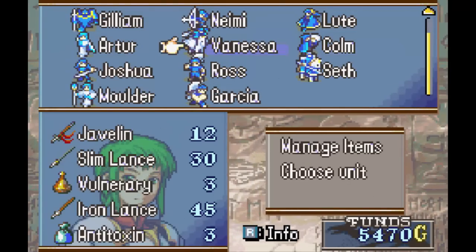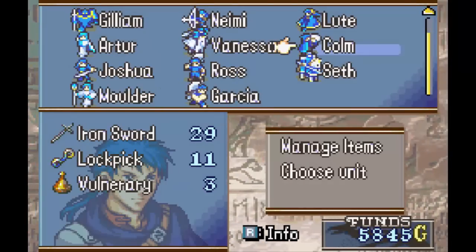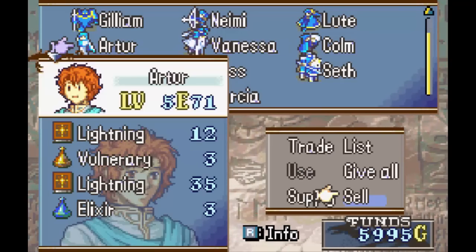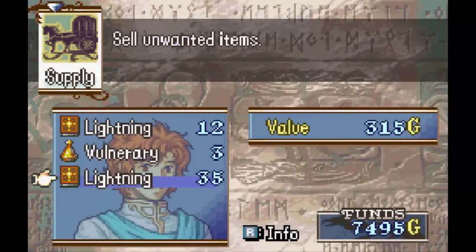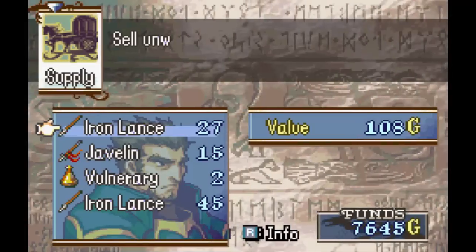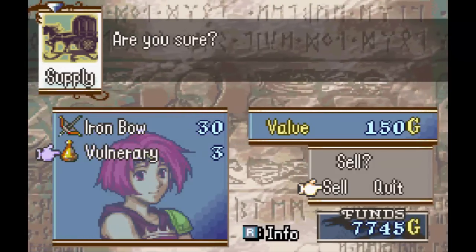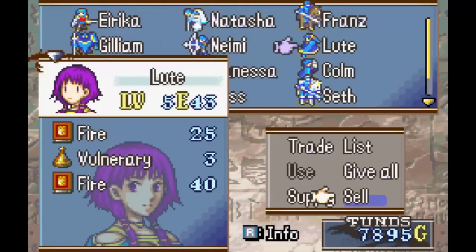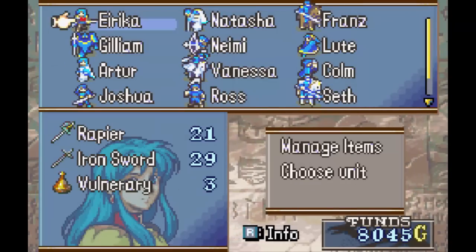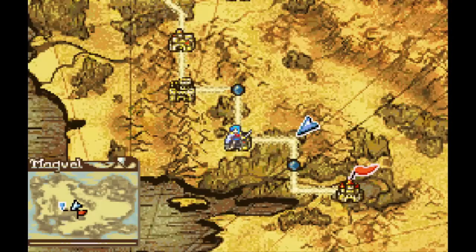Any other Vulneraries? Oh, we have a lot. I can get rid of anti-toxins too. Anti-toxins aren't really gonna be that useful, I feel like. These little sells will end up giving you some pretty good money in the end, so it's good to have if you need to buy a lot of items and you're kind of low on your funds. They don't give you the most money, but pretty much every unit comes with Vulneraries, so they're good things to sell. Okay, I think we're done with that. Let's go ahead and move on to Renval.